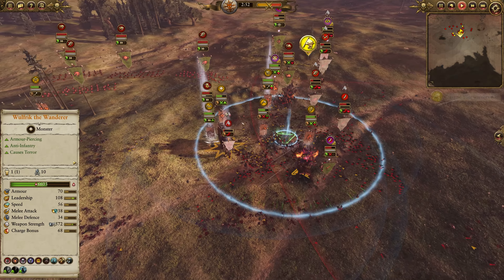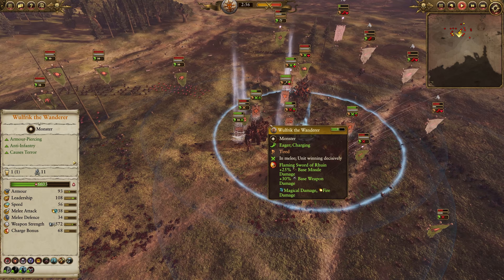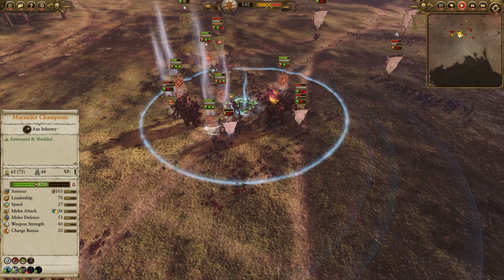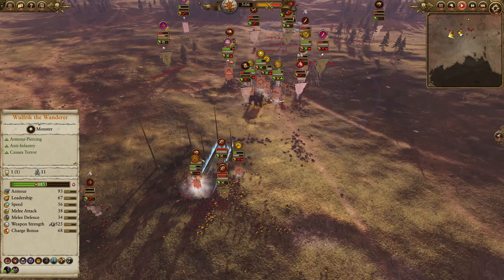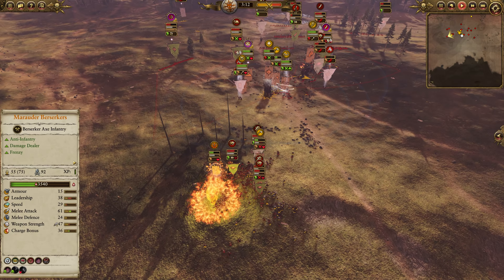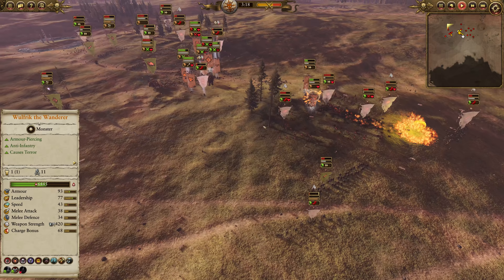Skarsnik also just gets absolutely rammed by a Mammoth, tries to use his debuffs on Wulfric the Wanderer, but just gets canned in the meantime. But yeah, the Champions continuing to hold out. Greenskins not looking great already, and this is what I mean in terms of their games going fast one way or the other. Norsca — you'll either win or lose pretty quickly. We're about three minutes in, a little over three minutes in. This game's already looking pretty rough for the Greenskins.